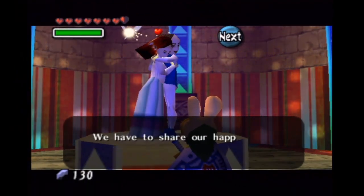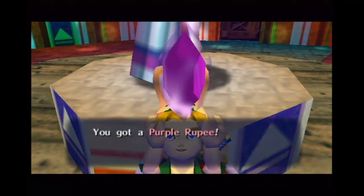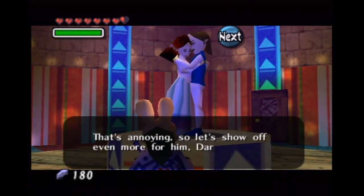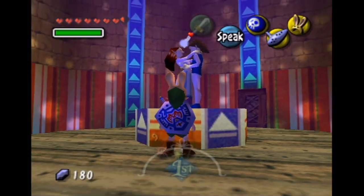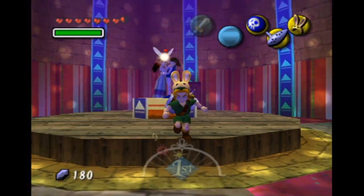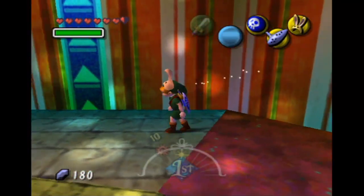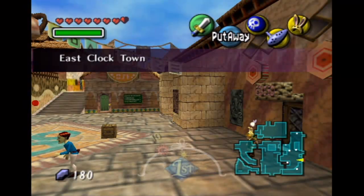'Did you see that, honey?' 'You got a perfect score! We have to share our happiness with him, honey.' I don't even want to know what that means. You got 50 rupees! Thank God, because I wasted about 60 or 70. That's annoying. Basically again, like I said, what you gotta do is you gotta come back the next day and they have a different game for you. So what I'm gonna do is I'm gonna speed up time and come right back.